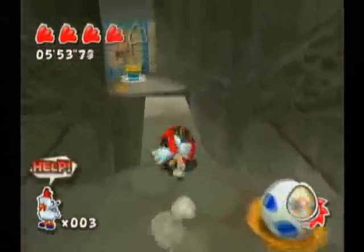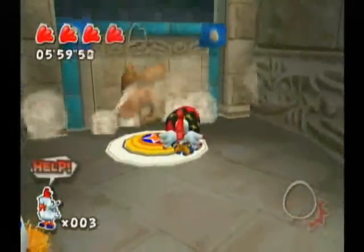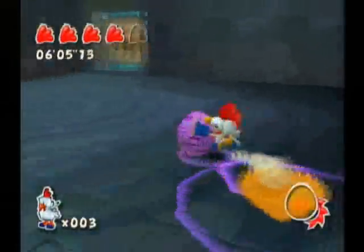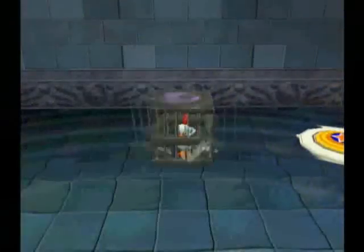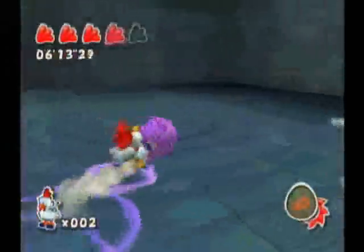We'll just roll down here, long jump to this rail, open up the door, and then we've gotta find a switch — just right there — and we can get up. And we've rescued the 6th chicken.